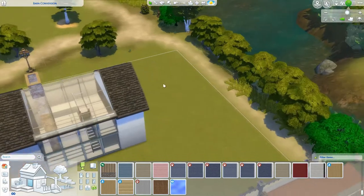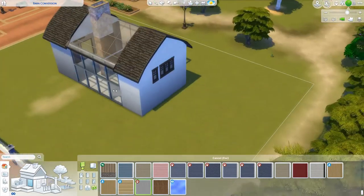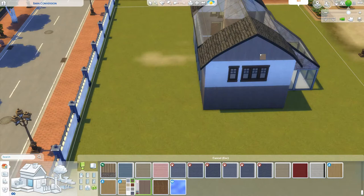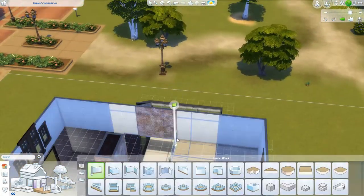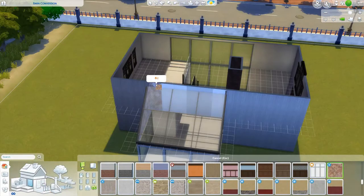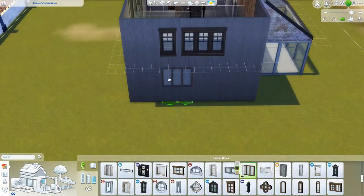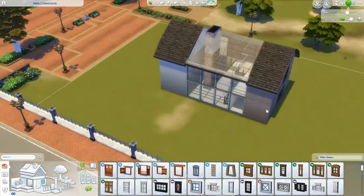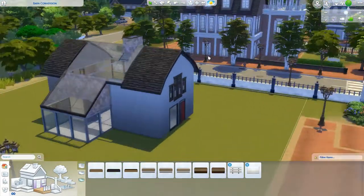The sitting area with the TV is actually going to be on the mezzanine level — you can see it at the top of the stairs. I thought it might be a nice change in this build since it is quite a unique build. I also wanted to keep in some older-looking barn windows; the more traditional-looking ones I've used are from the new Seasons pack.